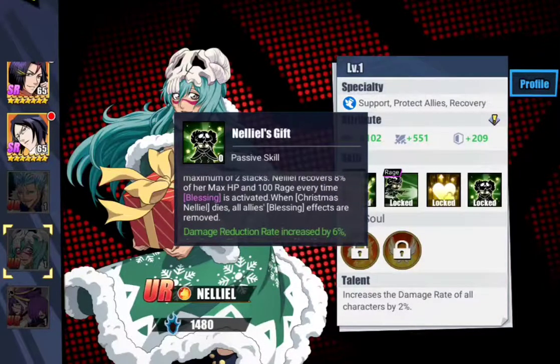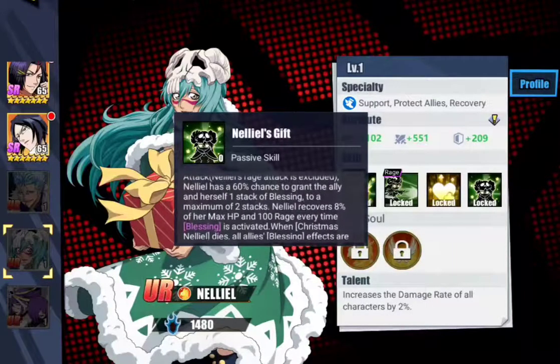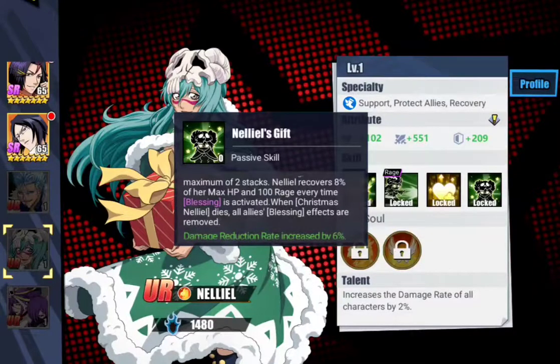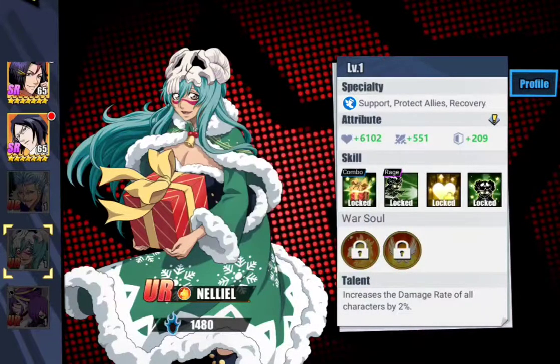When Christmas Nelliel dies, all allies' Blessings are removed. I believe what's going to happen is a Rage is going to go off, they're going to get a stack of Blessing, and whenever a stack is activated, Nelliel gets HP and Rage. That's actually looking like a pretty good passive.